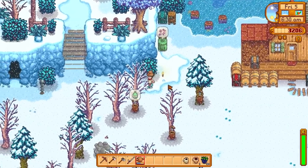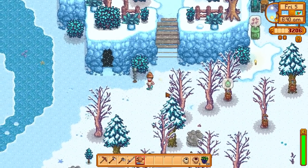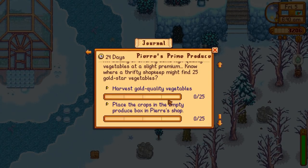One thing we are going to do is save up for the backpack — we need the last one. I think it's 10,000 gold so we need to make a little bit of money. We've also got 24 days to get 25 gold quality vegetables.